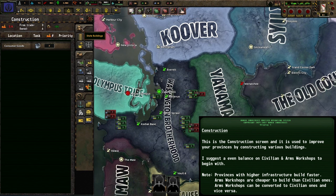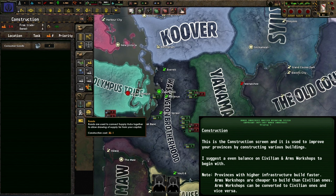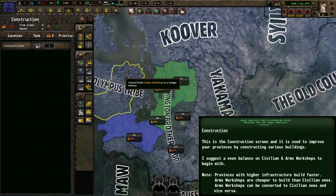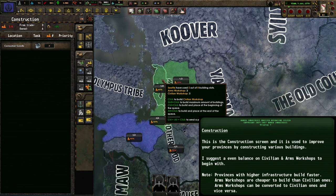The construction screen will give you the list and abilities to construct various buildings, airfields, naval dockyards, etc. Old World Blues does not give you the ability to construct new roads as in vanilla Hearts of Iron 4. I'm going to start off with building a nice even balance of civilian and armed workshops, focusing on states that have the highest infrastructure — indicated by the road symbol — as they will build slightly faster than anywhere else.